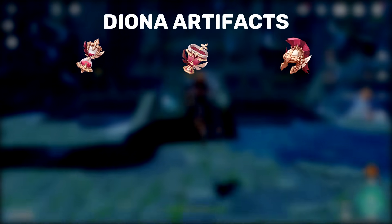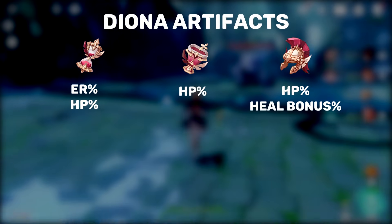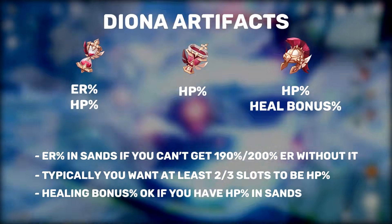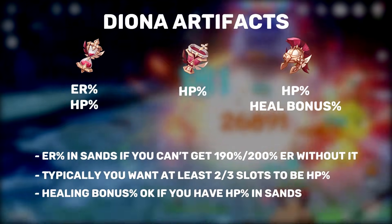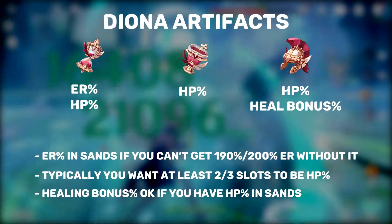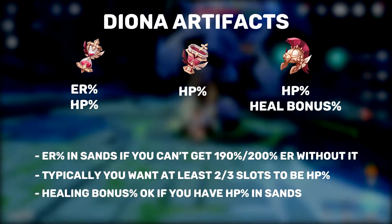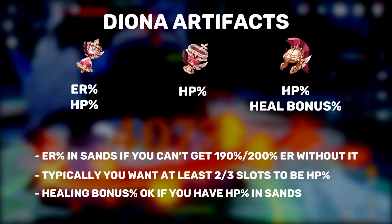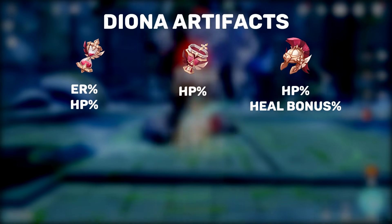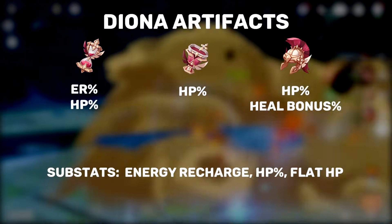For artifact stats, things are dependent on what your overall stats will look like. For the Hourglass slot, you have two choices: Energy Recharge or HP percent. My general rule of thumb is if you can get 190 to 200% Energy Recharge through artifact substats and weapon stats, then you can choose HP percent. If you don't have good Energy Recharge substats, or if you don't have Constellation 1 to help with energy generation, consider Energy Recharge in the Hourglass slot. The Goblet is always going to want HP percent, and the Headpiece slot is HP percent or healing bonus — take HP percent for an overall boost or healing bonus if you want tons of healing. Your only substat priorities are Energy Recharge, HP percent, and flat HP.